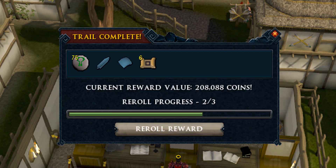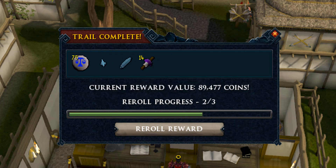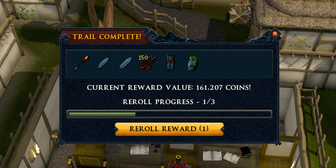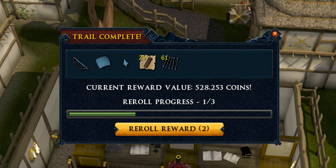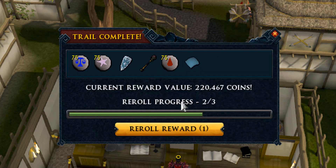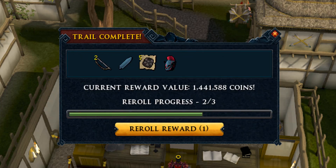We're not getting a lot right now - a couple of masters, I think we got two so far, and some puzzle skipping tickets. I actually used quite a few in my road to 500 hard clues for caskets because I just wanted to speed run them. With the puzzle skipping tickets you can do that quite easily, but I think the street price is around 800k so it was quite expensive - I used almost 200 of them in my 500 caskets run.